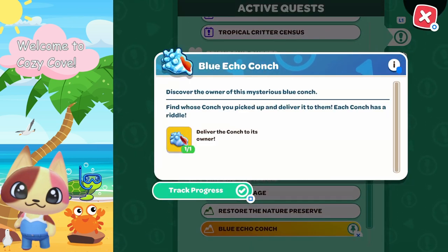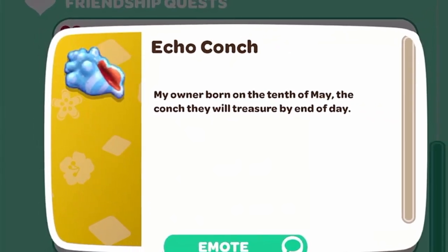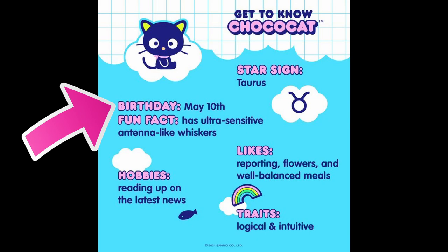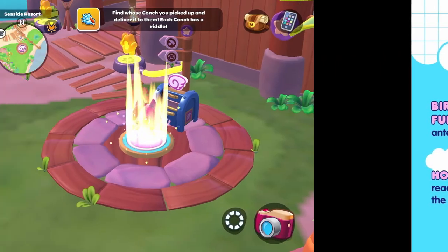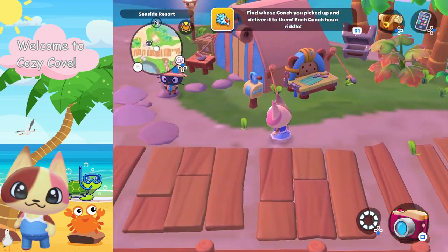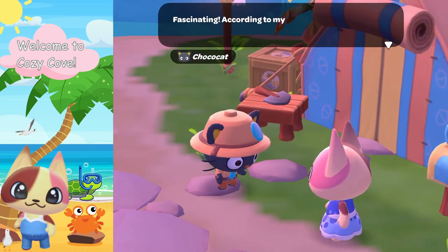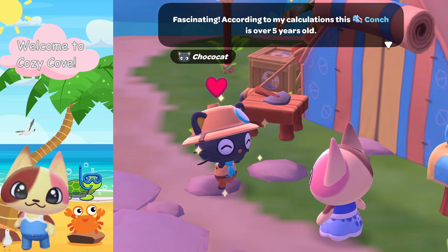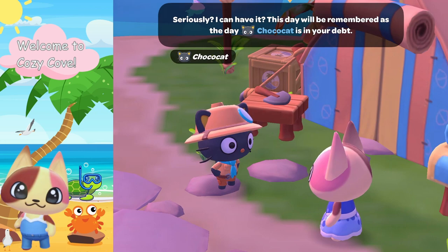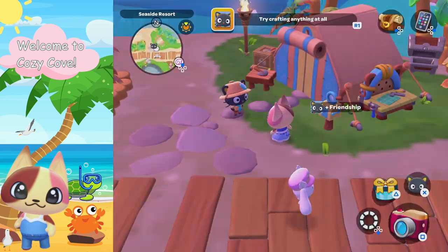Let's go ahead and read the riddle: 'My owner born on the 10th of May, the conch they will treasure by the end of day.' This one definitely belongs to Choco Cat. Let's fast travel to go see Choco Cat. Past the little workbench and here he is. Choco Cat, here you go. 'Fascinating — according to my calculations, this conch is over five years old. Seriously, I can have it? This day will be remembered as the day Choco Cat is in your debt.' That's three.